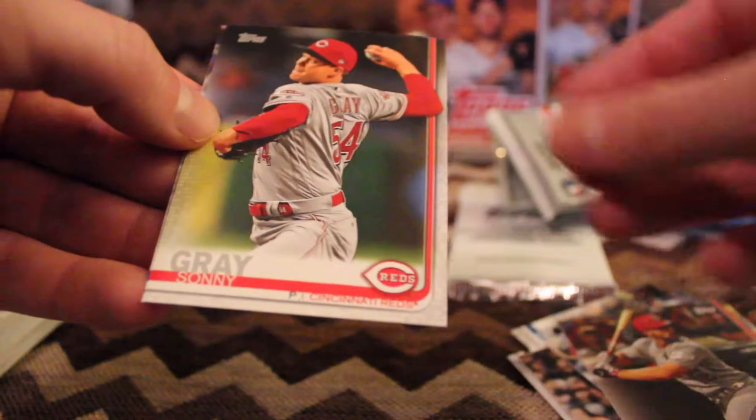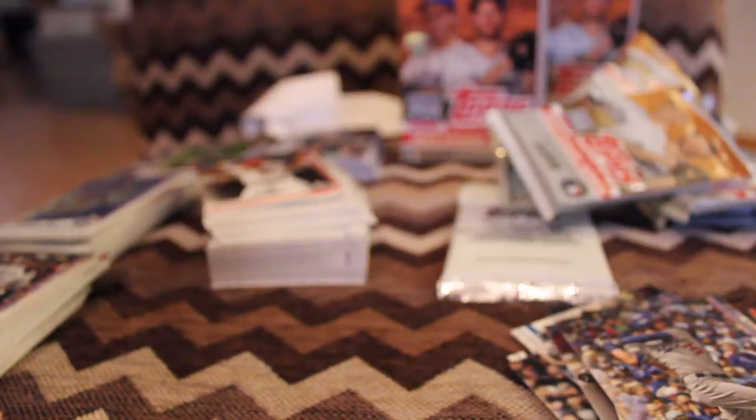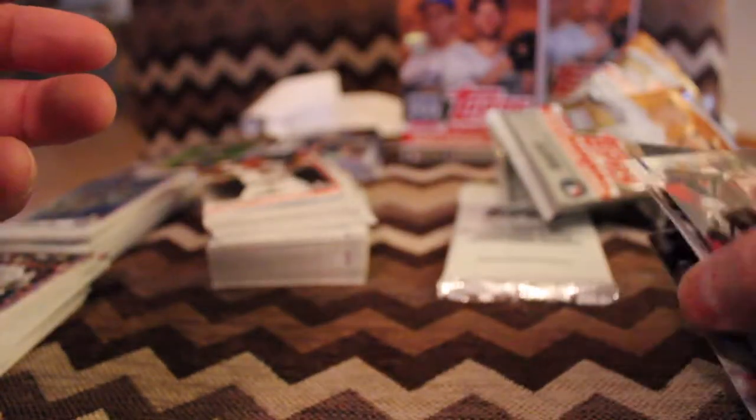Thairo Estrada, rookie. Paul DeJong, all-star. Sonny Gray. And again, that Cody Bellinger record-breaking month. And this is about Shohei being the first Japan-born player to hit for the cycle.